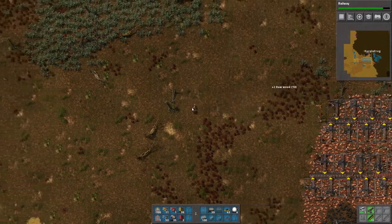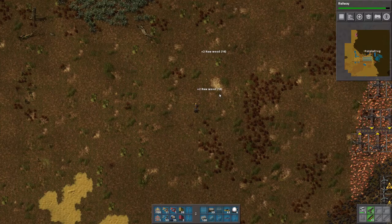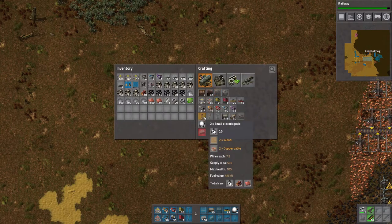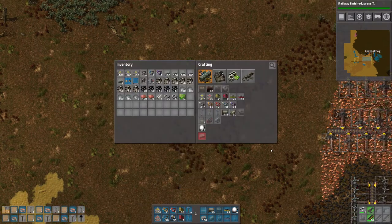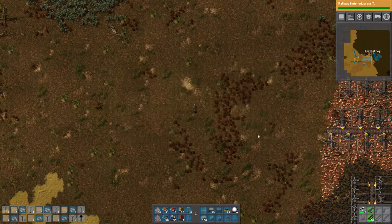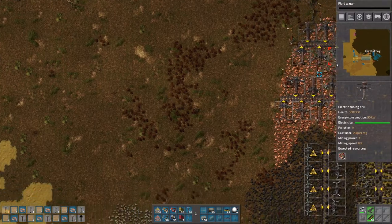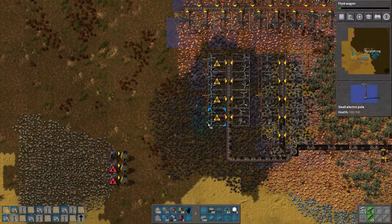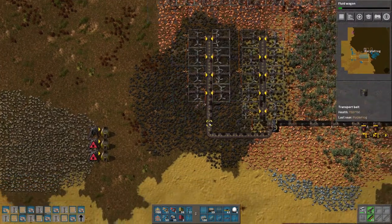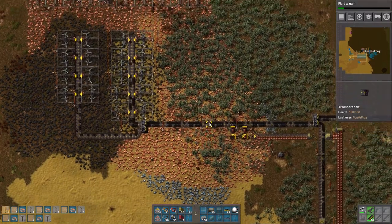This is not ideal, really. That's not what I meant to do — this is what I meant to do. Rails! Yes! We're ready to go. Alright, so we have increased our coal output, which is good.